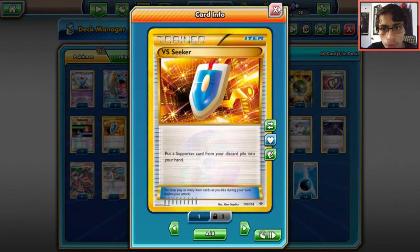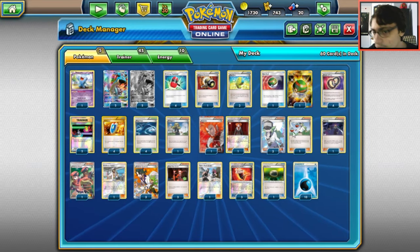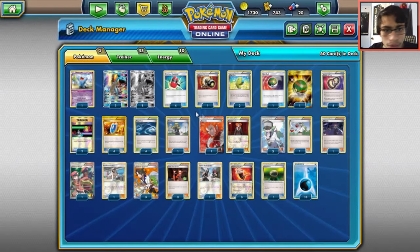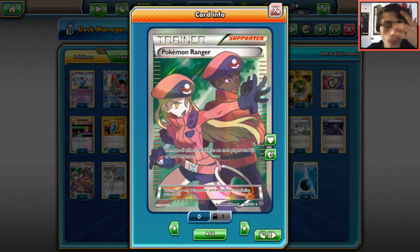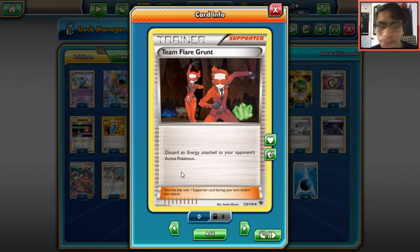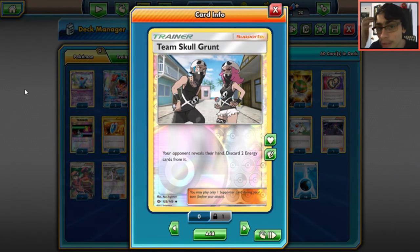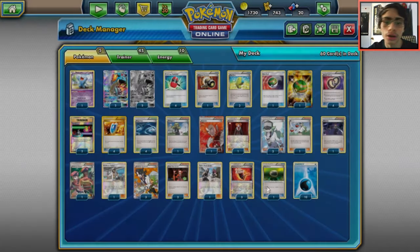Four VS Seeker for supporters. Four Rough Seas to consistently heal Lapras. Delinquent for disruption, two Lysandre, four N — you have many important cards you don't want to lose with Sycamore. One Olympia heals Lapras with Rough Seas and lets you switch into a new one to Blizzard Burn. One Ranger lets you use Blizzard Burn again without retreating. One Kukui lets Lapras do 180 damage. Three Sycamore for draw support. Three Team Flare Grunt — use it every turn to strip energy from the active.